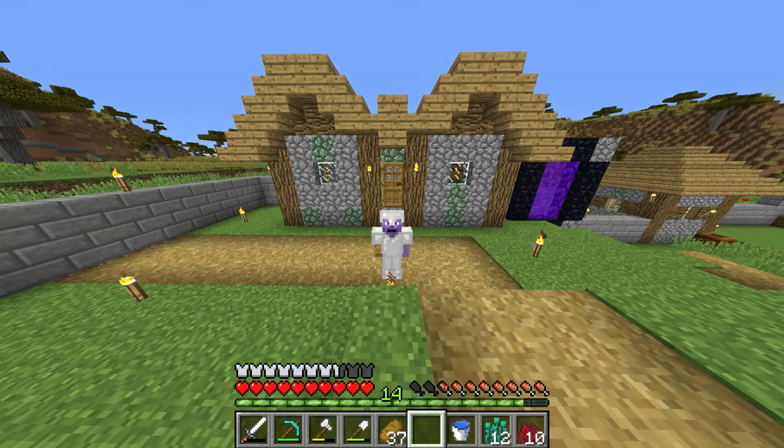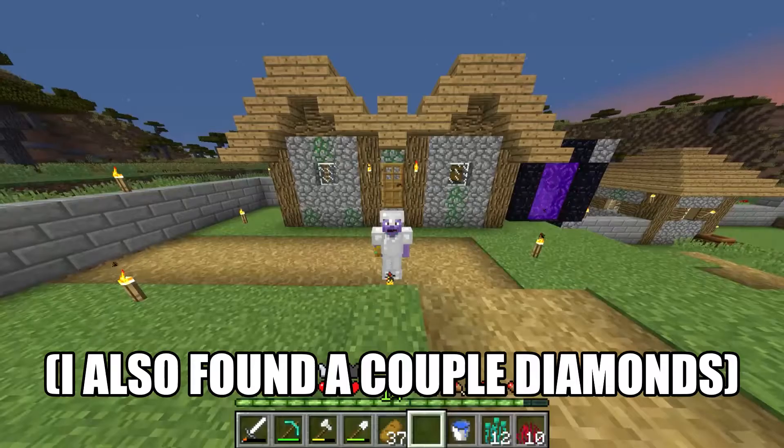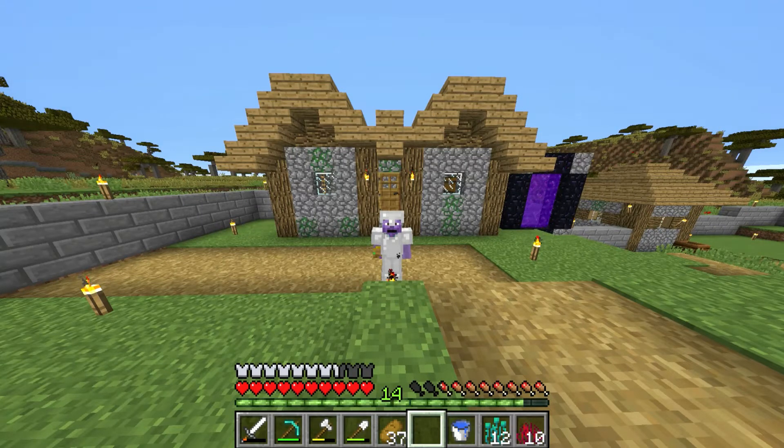I was playing in snapshot 20w10a and I was gonna go to the new biomes and get cool stuff, but it didn't work out. First, I died in the first 30 seconds because there was a really tall tree I fell off of. Second, the blocks were kind of lame — I spent so much time just to get some nether grass. Third, there was only one biome — the blue tree biome — for so long, and I had to go so far to find the red tree biome. When I was editing the video it was just so boring, so I decided to scrap it.